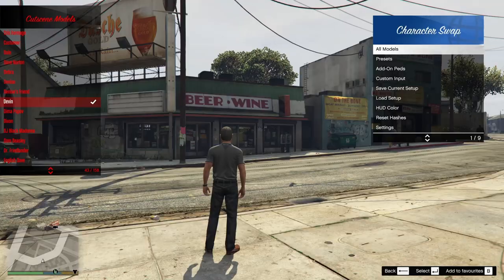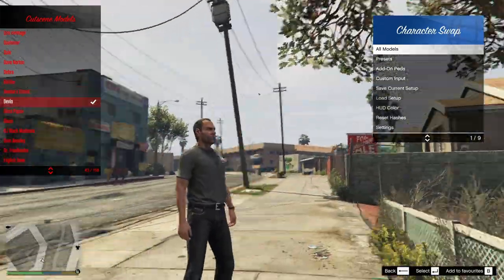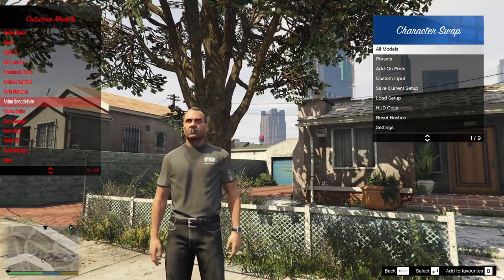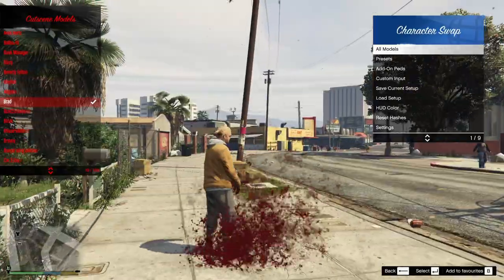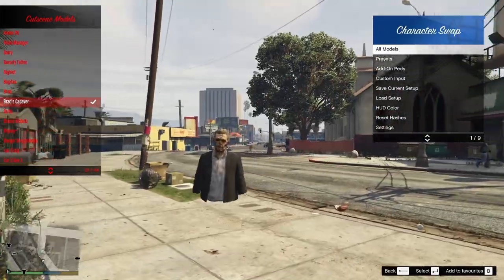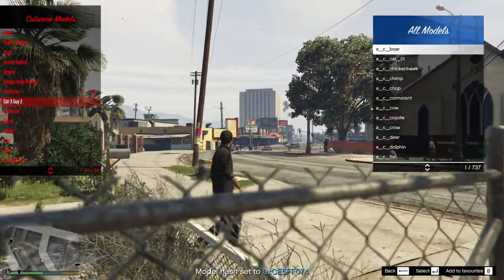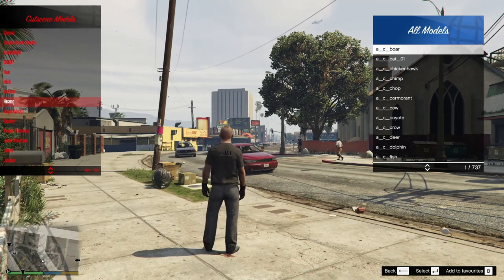Let's just do Devin — what is going on with his face? He's like gagged, so that's actually interesting. If you want a character that has something weird with them or a weird variant you can keep that. Let's go to Brad — every time you press Enter it'll do a different variation on it. Apparently this is his corpse, which is weird. Sometimes you have different variations of people and you might not want the variation it's giving you.